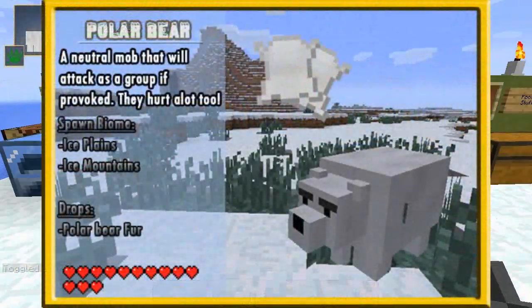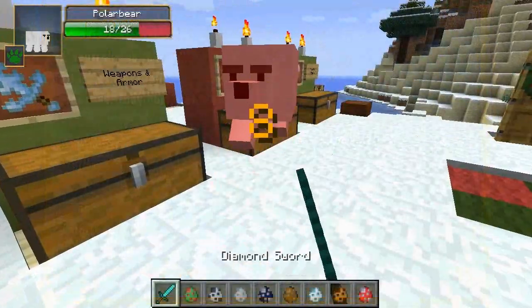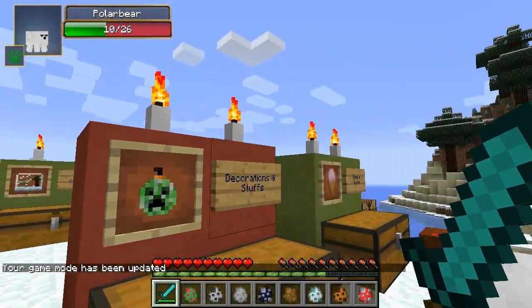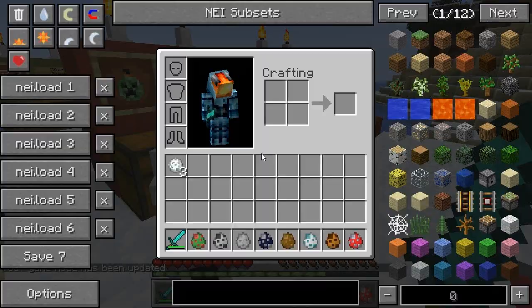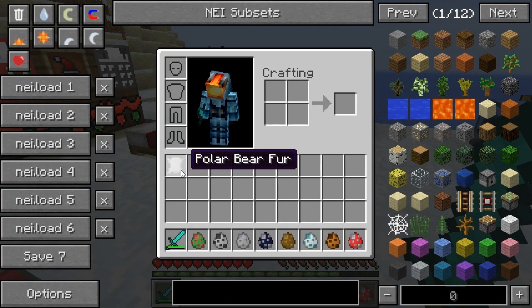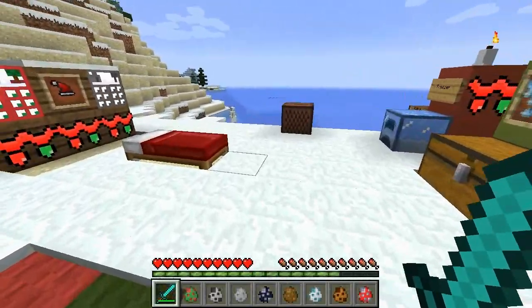Next up we've got the polar bear. These guys are neutral — if you attack them, they will definitely attack back. Switching to game mode zero to show he does attack back. He drops polar bear fur when killed. You can dye this polar bear fur by putting it in a crafting table with red dye — that's how you get the red polar bear fur.